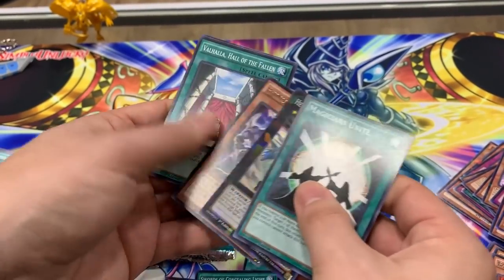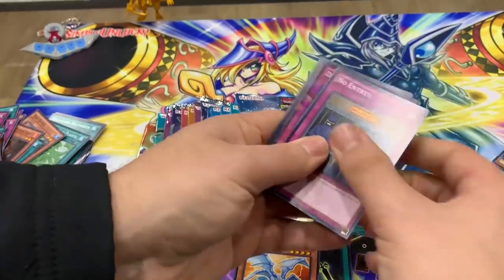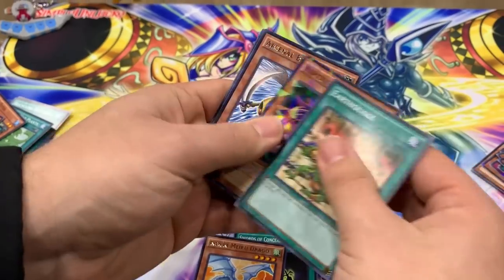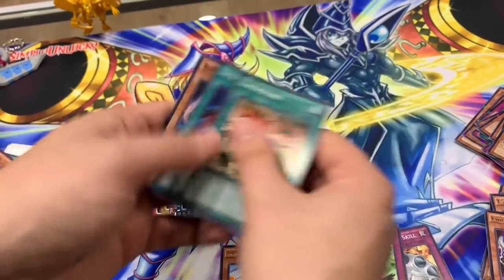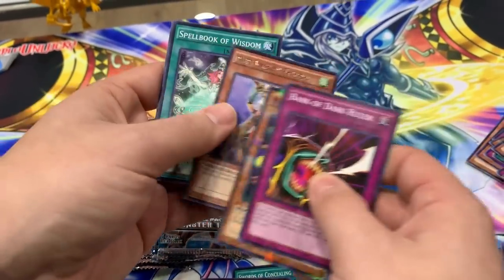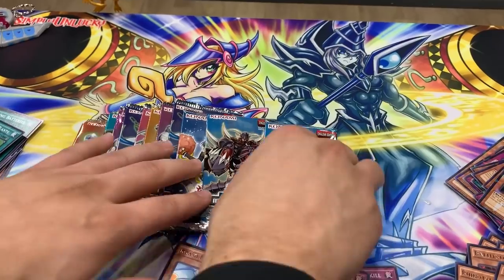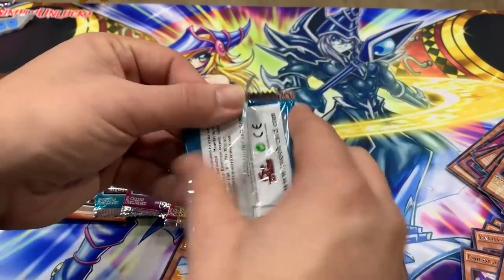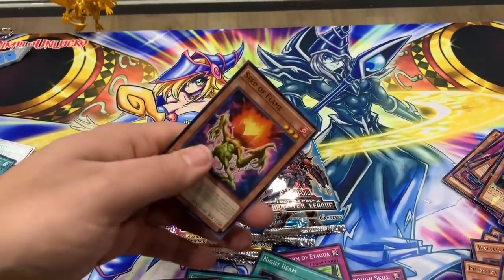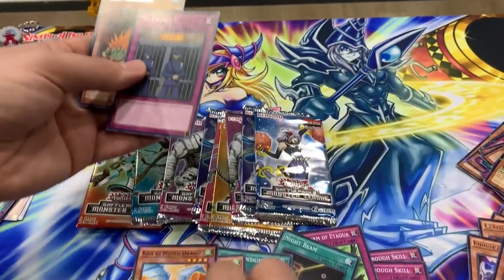Magicians Unite, Heroic Champion Man. No Entry, Car Trooper again — cool. Arsenal Bug, Warrior Returning Alive — classic card. Earthquake, No Entry, Bark of the Dark World — hey Miss Valleys. Spell Book of Wisdom. Infernal Gainer — I think that actually holds some value. Where's the Emerald pack? Blizzard Dragon, another Breakthrough Skill — it was pretty good back in the day. No Entry — hey Kawakimaru Draco again! Jerry Beans Man — nice!